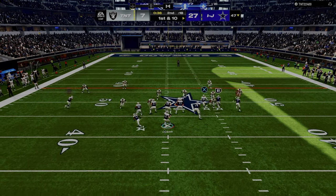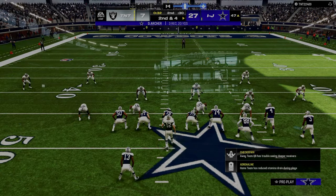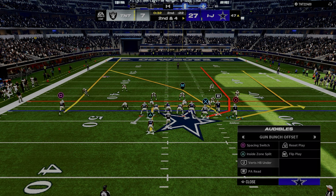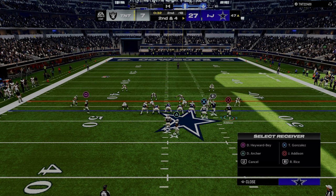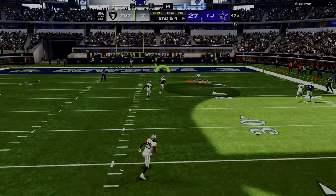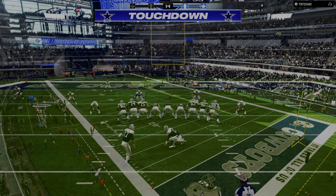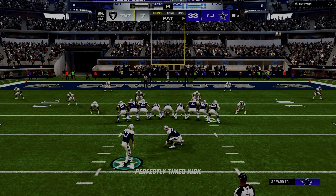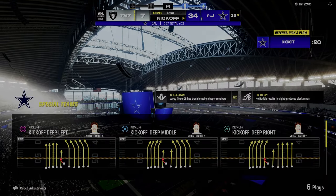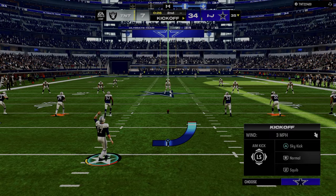I think number one, Bunch provides really good routes - the double post route is something you don't see out of many playbooks. It has those C routes on the solo side. I remember Dubby did a video breakdown on this - essentially what he said was Bunch is always going to be good as a formation because it's spread on one side and compressed on the other. So you're getting a combination of a compression set and a spread set simultaneously, which by its very nature allows you the most ways to attack defenses because you're attacking them from two different fundamental formation concepts.